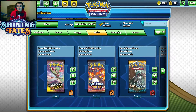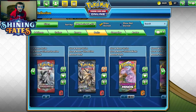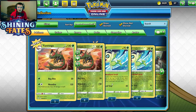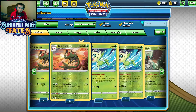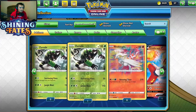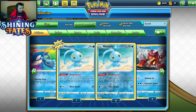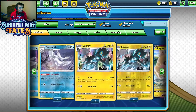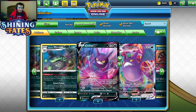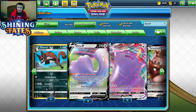Let's see what we can pull in Shiny Fates. Here we are in the collection showing us what we can pull. In these packs we can get Delmise, Delmise V, the Rude Amazing Rare Reshiram, Amazing Rare Kyogre, Manaphy, Frostmoth, Morpeko, Morpeko VMAX, Indeedee, Crobat V — which is highly sought after — and then Crobat VMAX, which is brand new, Amazing Rare Yveltal, Yveltal V and VMAX.